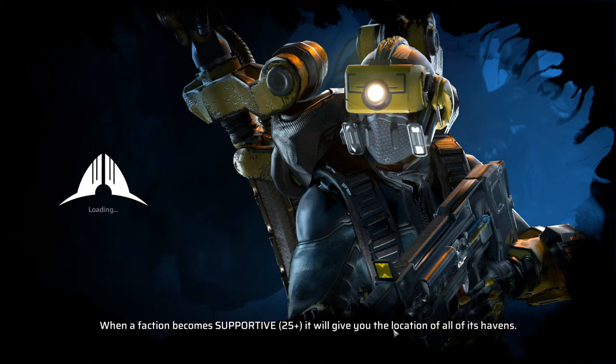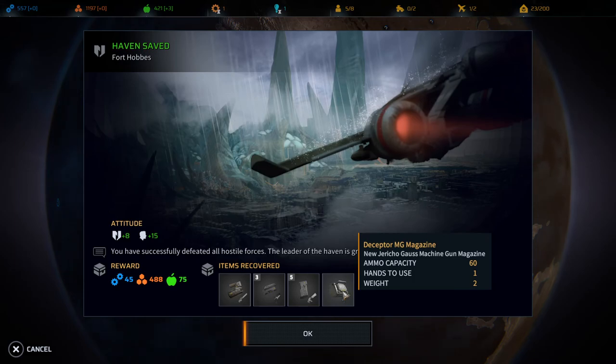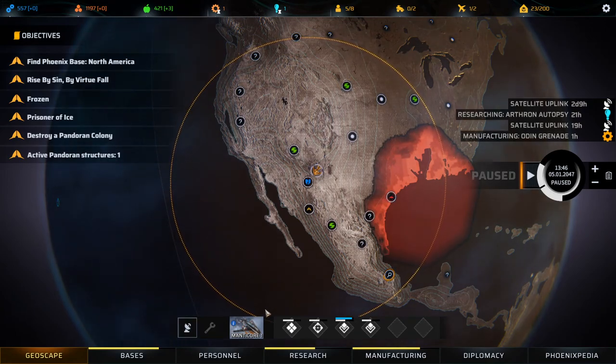When the faction becomes supportive, it will give you the location of all of its havens — that seems pretty good. We improved our relation with the faction. We found a Goss machine gun magazine, just some magazines but we don't have the guns for that. Well done — we can go back to base and heal.